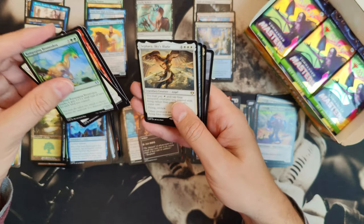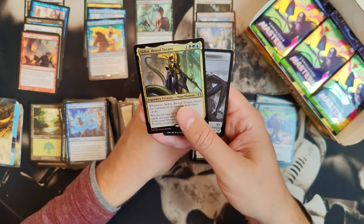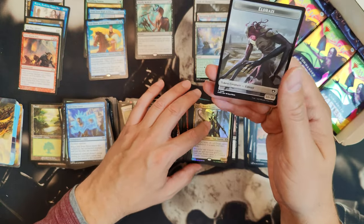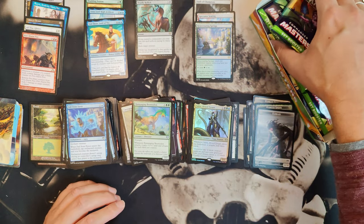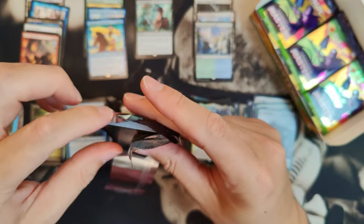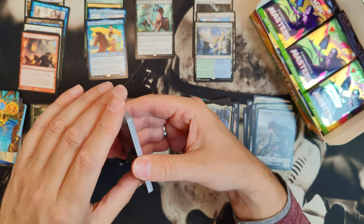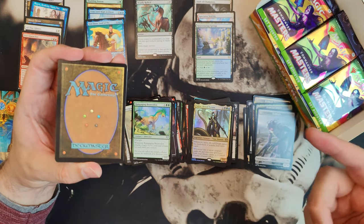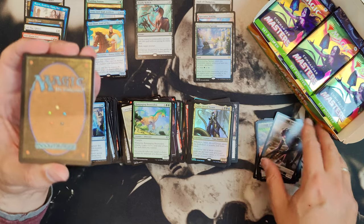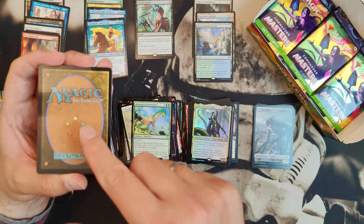Sephara, Sky's Blade — worth absolutely nothing. Champion's Helm, and we got Sidisi, the Brute Tyrant, Naga Shaman, and foil. We've got about nine packs left. There's a list card in the back — people ask how I know — because these don't have any artwork on the back with the Magic the Gathering text, so you know it's a list card.